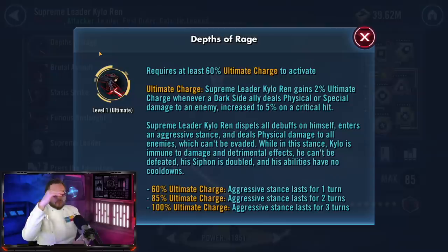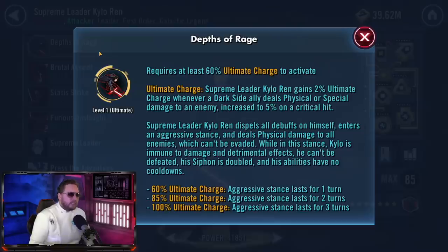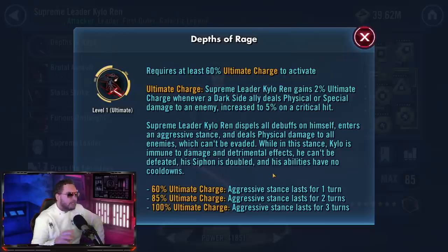Basically, all you need to know: there are three tier assists, which is nice because with Rey you have to go to 100% charge or bust. The way to charge this ability is by landing critical hits - that's the fastest way. If you don't land a critical hit, it still charges but not nearly as fast; you only get 2%. But you want to land those critical hits to get 5% charge each time. Basically, it makes Kylo invincible, doubles his siphon stacks, he can't be destroyed, can't get detrimental effects, and his abilities have no cooldown. I highly recommend you keep smashing the AoE to increase his stats and reduce the opponent's stats.